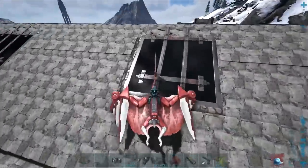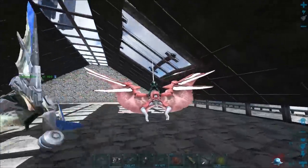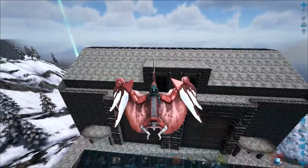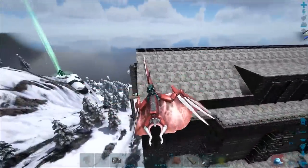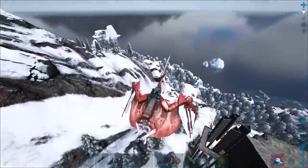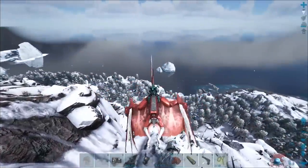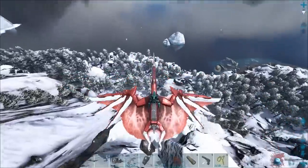I think up here was where he was meant to put flyers or something. I remember when the flyer nerf came in he was the most annoyed because he spent ages making a giant flyer room. He also has a water base down here somewhere — I think it's further over this way.